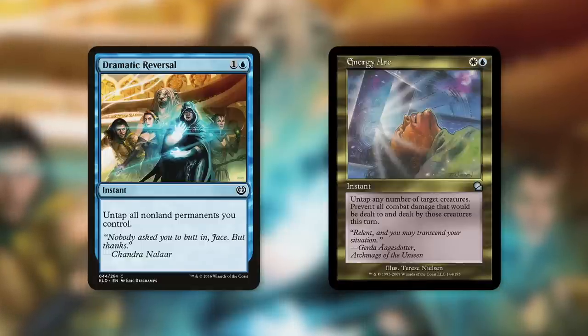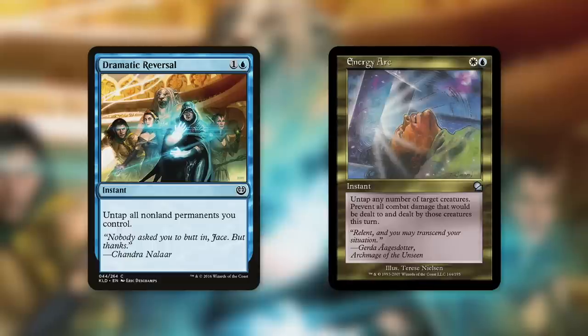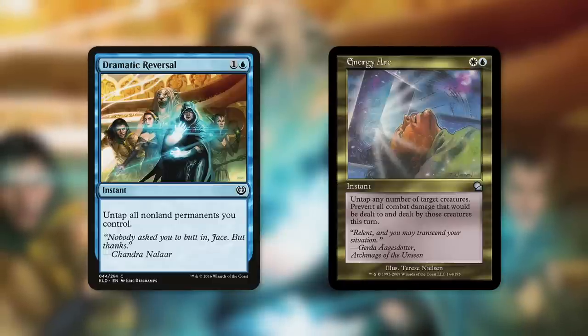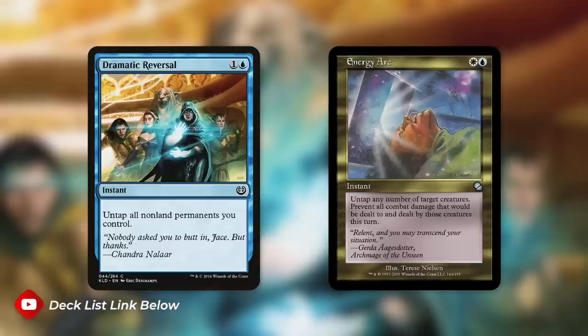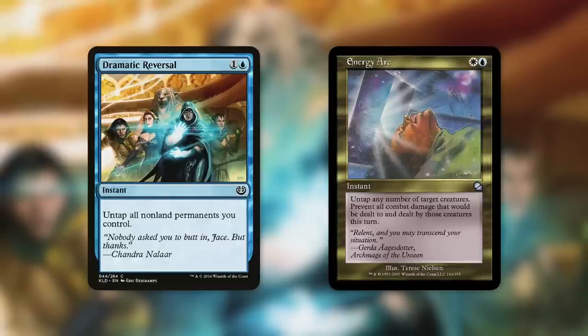Energy Arc is a bit more specific but very effective in a lot of situations. Untap any number of target creatures and prevent all combat damage dealt to and by those creatures this turn, for just two mana. We can untap all those fantastic creatures with tap abilities — including our commander if it is crewed and is a creature. We can also utilize this as a defensive measure, kind of like a fog, if an opponent is swinging at us with their army.